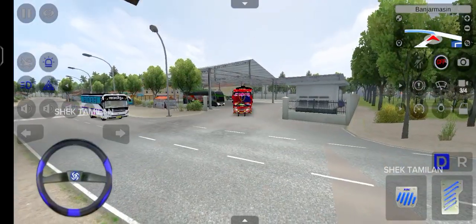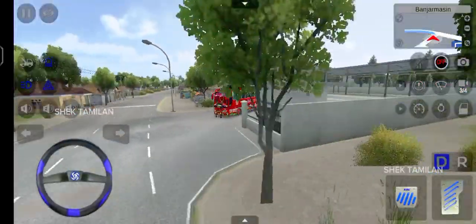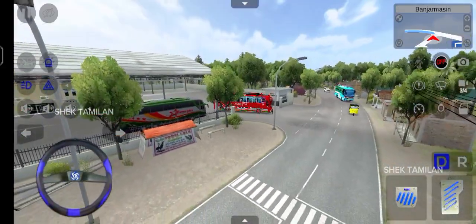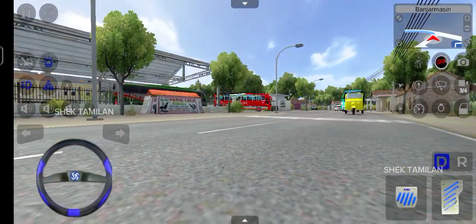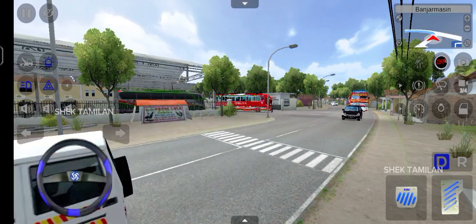Let's see how the tourist bus looks. You can click on the link in the description box. There's also an MVD truck available.